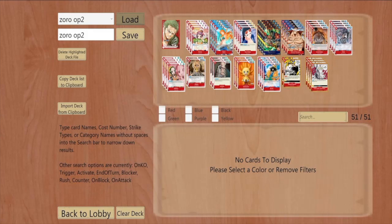For the two-drops I played four Curly Dandan, which just searches for all your one-drop characters — more consistency for the deck. And then I played two of the starter deck Brook, which is a 2K counter that also puts two Don under somebody when you play them.